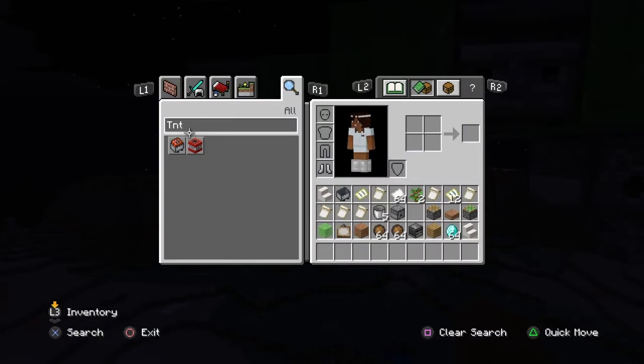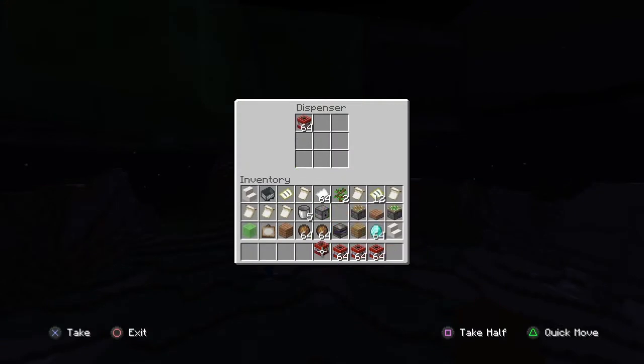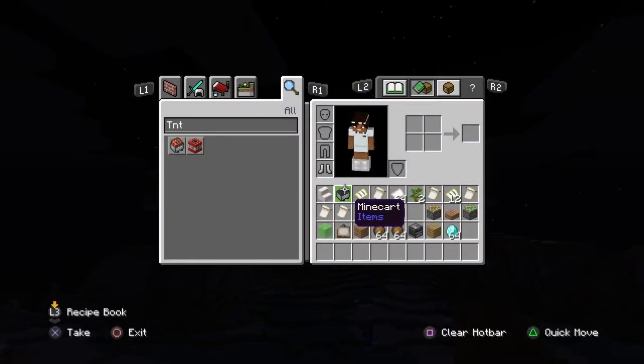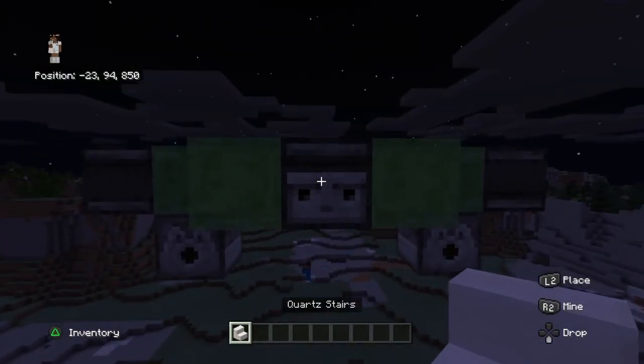Now just get your TNT and put them in here — put as many as you want. Now to start the plane, put just a quartz block there.